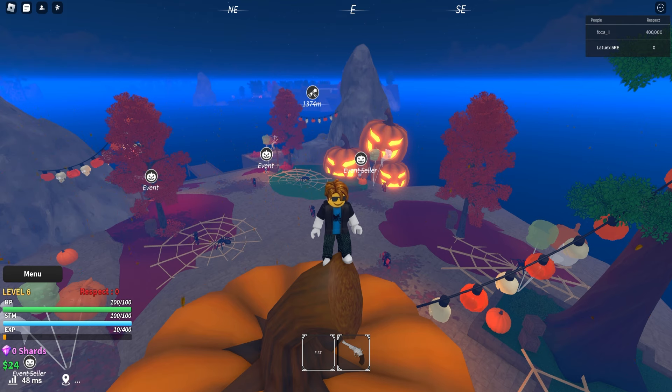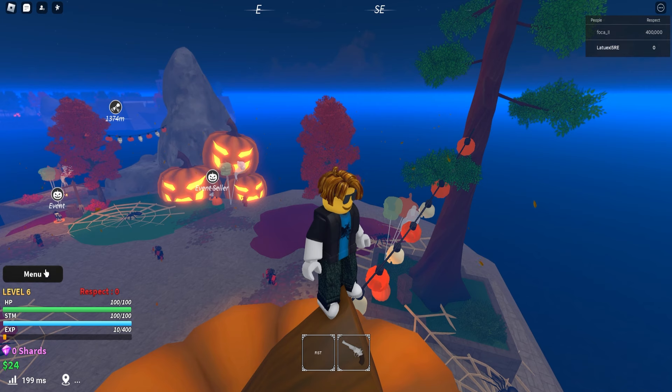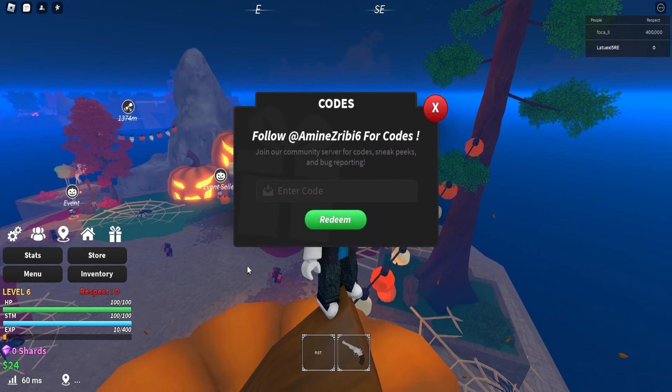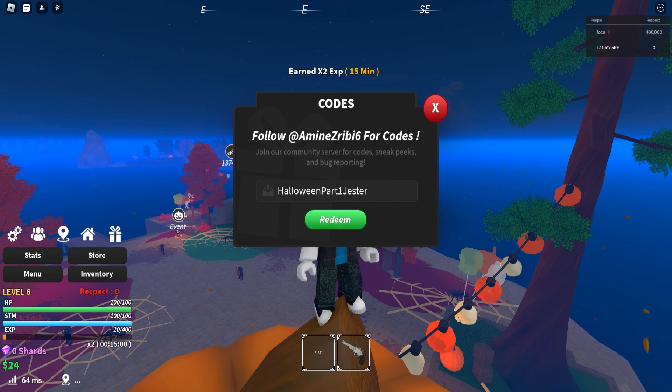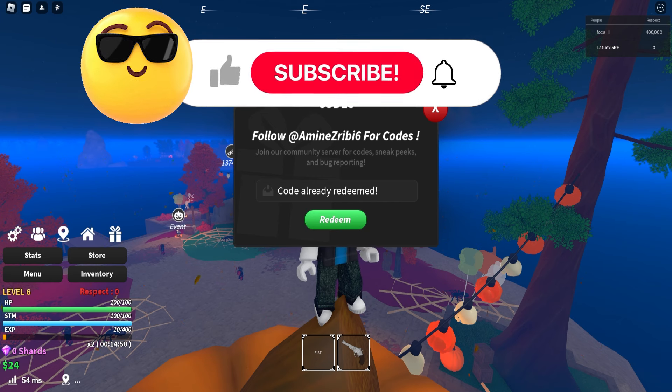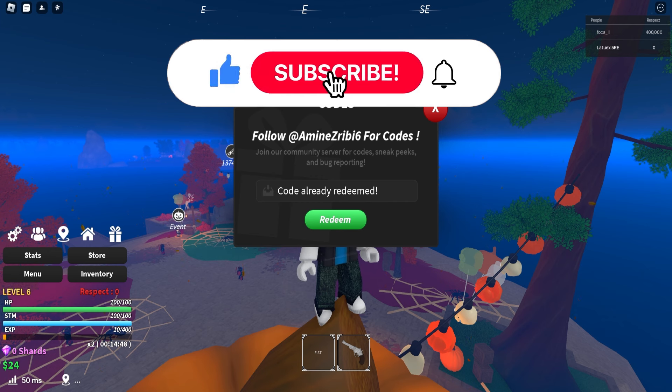Let me show you some secret codes. If you want to redeem codes in this game, go to the menu and click on codes. I've got a bunch of secret codes. The first code is 'halloweenjesterpart1' — click redeem and you get double XP for 50 minutes. That's actually insane if you want to grind.